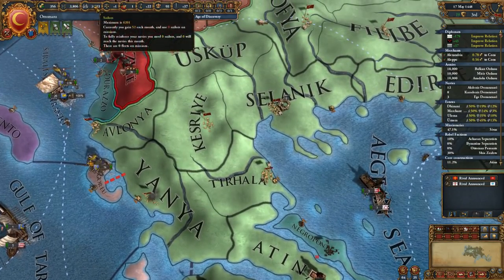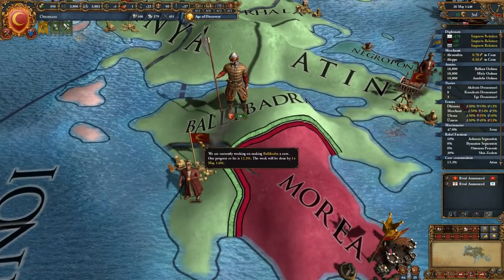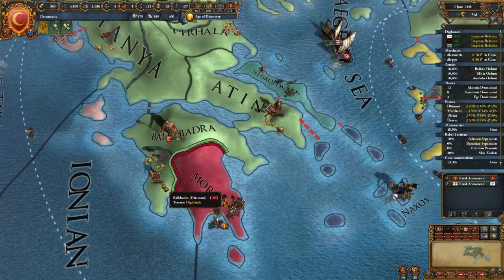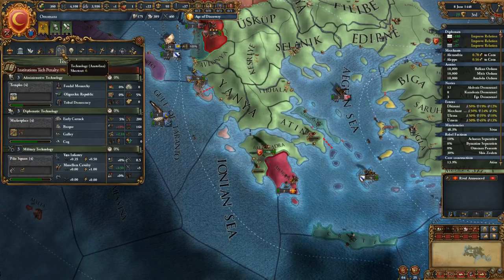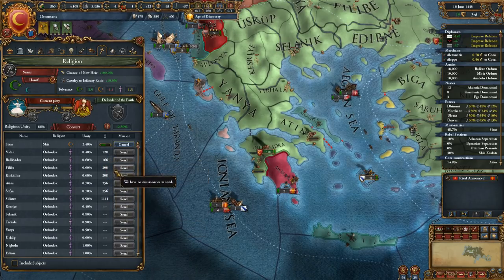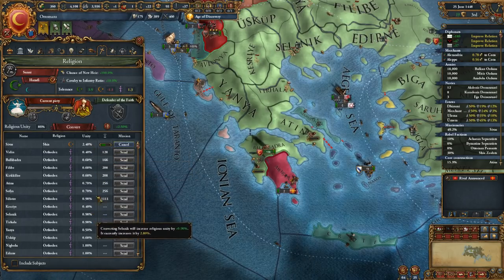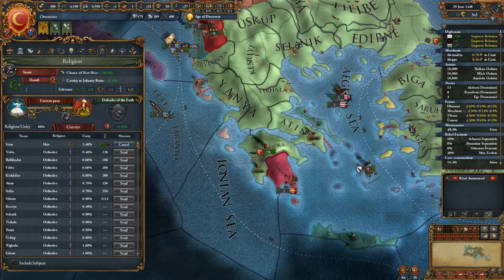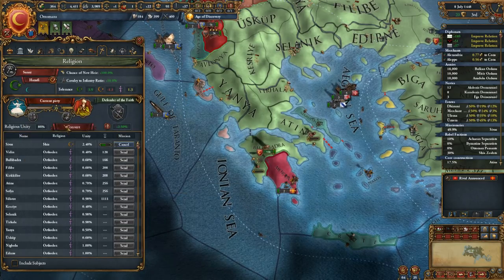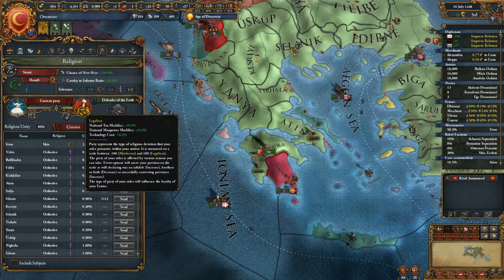We need to let our manpower and sailors recover. Sailors used to not mean anything; I haven't played since the new DLC came out so I'm not sure. It's going to take us until May 1450 — about two years — for both of these. Let's see how religion is going. I have multiple choices: anything with a number in this column means I can do it. More options will open up as I get religious unity up. Missionary strength is plus 3 and plus 10.